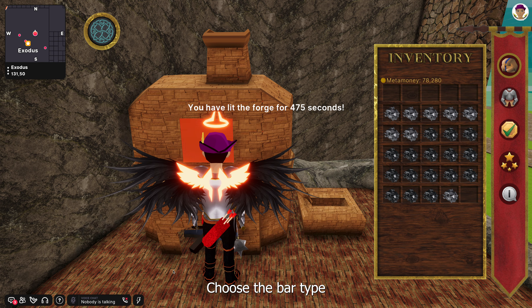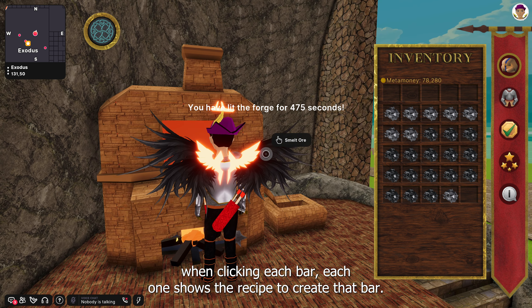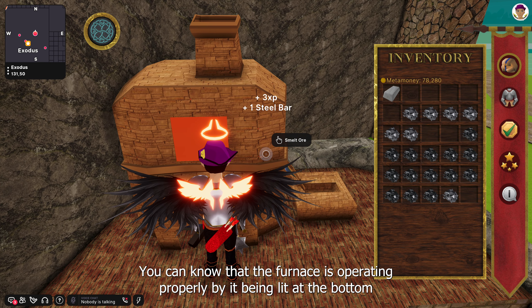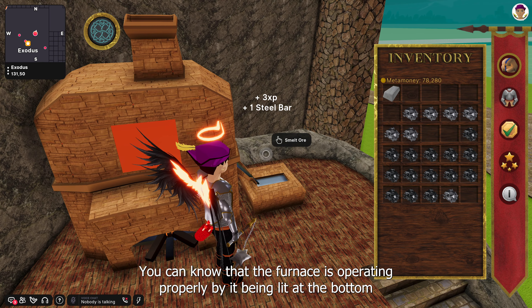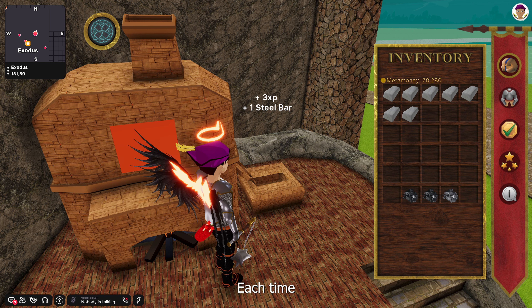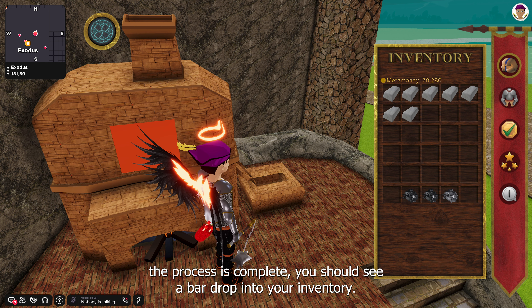Click the furnace and select the logs to get it started. Choose the bar type — when clicking each bar, it shows the recipe to create that bar. You can tell the furnace is operating properly by it being lit at the bottom and metal liquid coming out of the side, filling the mold. Each time the process is complete, you should see a bar drop into your inventory.